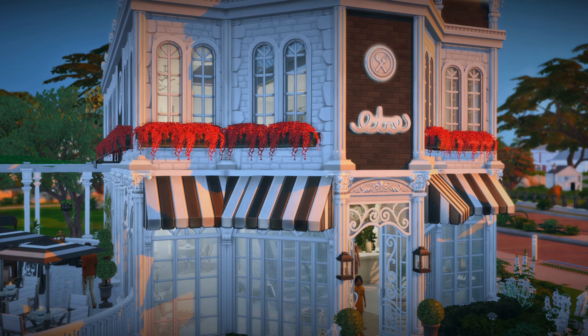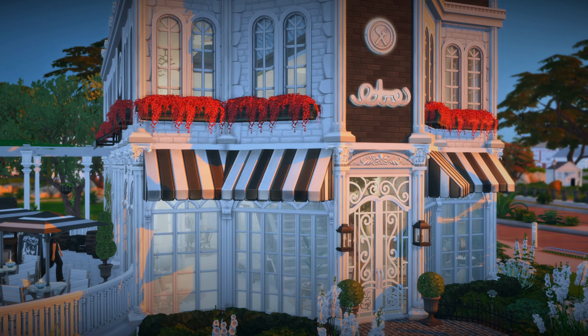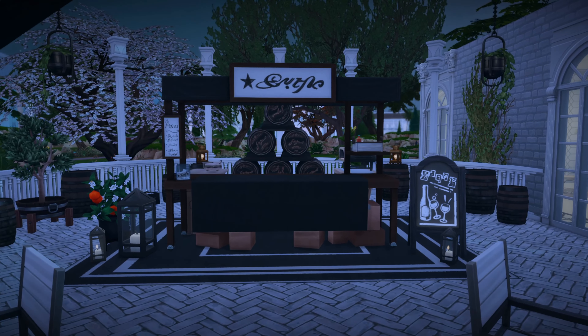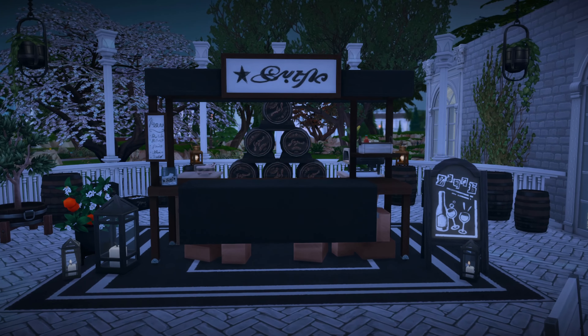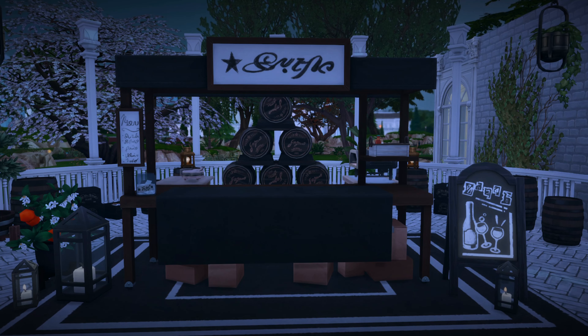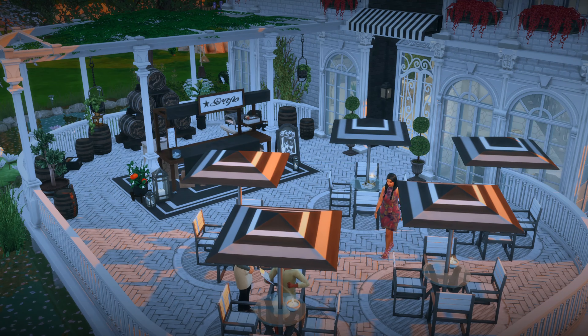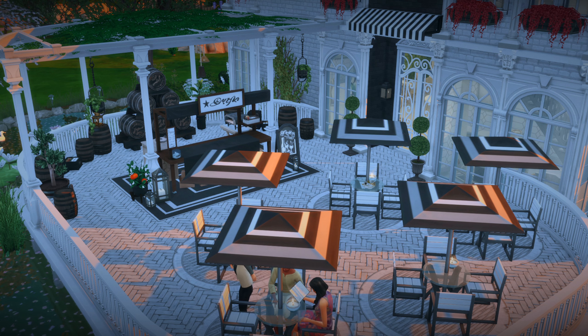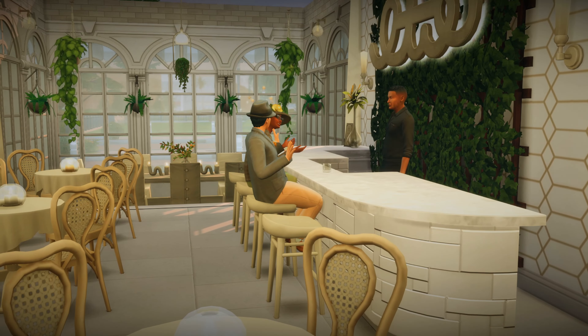I don't know about you but I love a good brunch spot, and that's why I started with a brunch bar. I think this brunch bar is gorgeous — I really like the interior and the exterior. This selling table right here is awesome because I'm currently doing the Joy Live challenge and it's really difficult to sell things, so with this selling table you could come here, pay a portion of a fee to the restaurant owner, and then use the selling table, which I think is really great for gameplay.